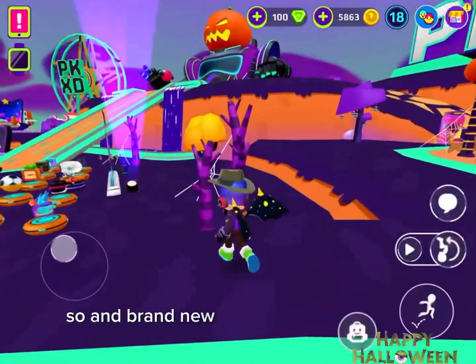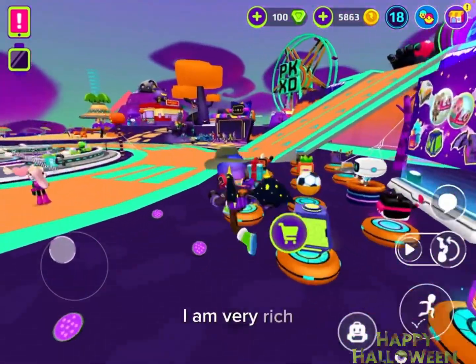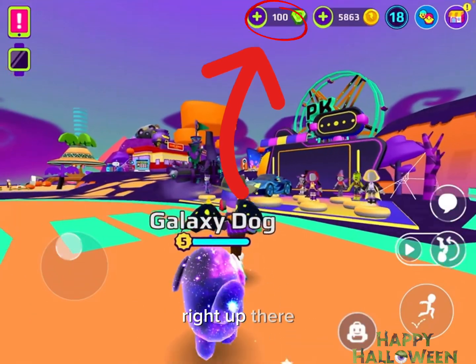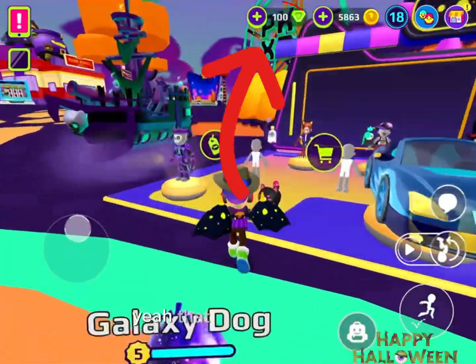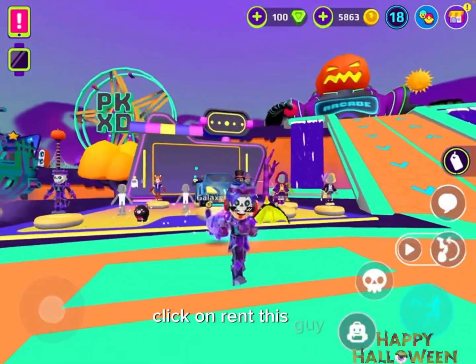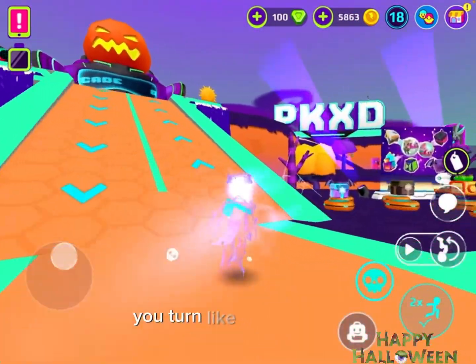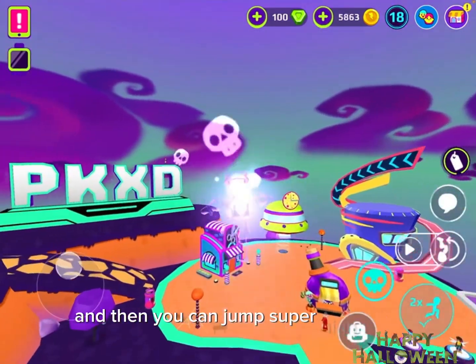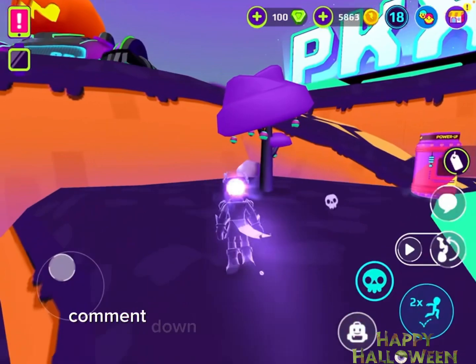Brand new Halloween stuff is here. I am very rich — there are hundreds of gems at the top of my screen that I earned. If you click under here and click on rent this guy, when you click this you turn completely invisible and then you can jump super high. Comment down below if I should buy this!